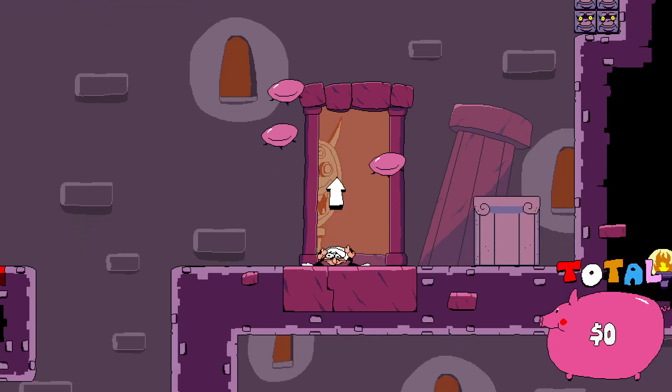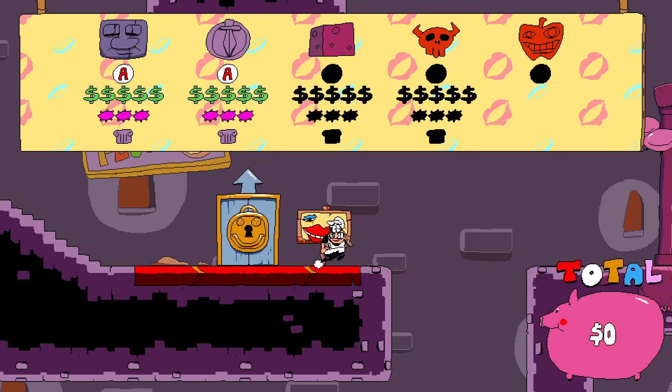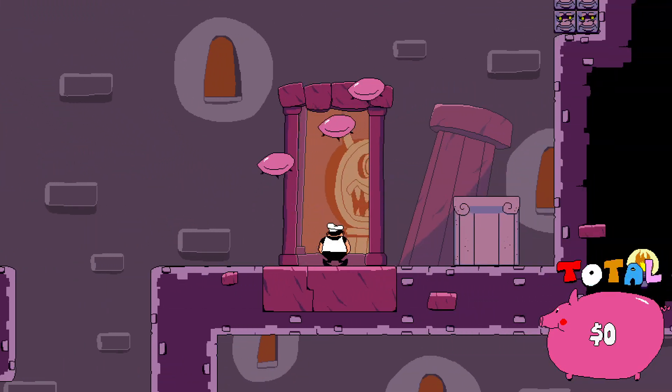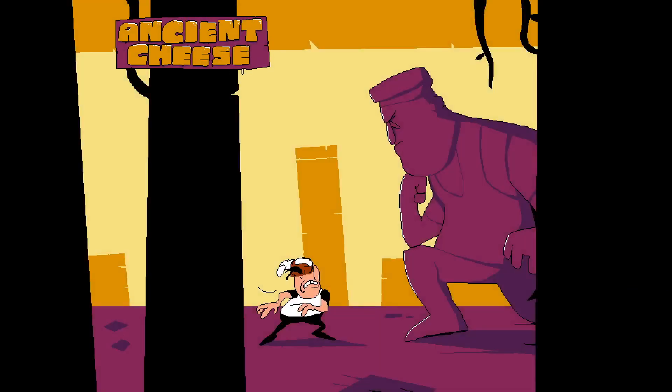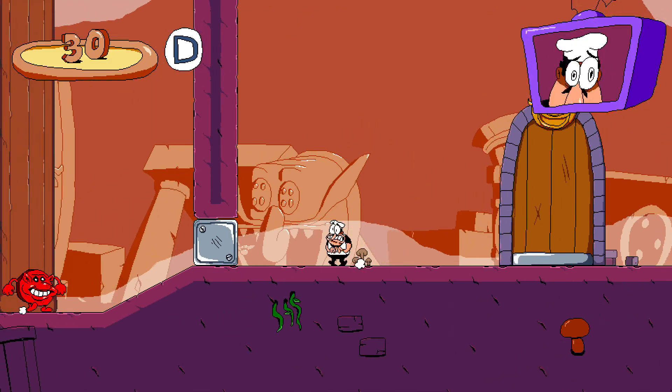So this is the boss door. This doesn't identify itself, but I guess I can assume it's the next one. Let's try it. Ancient cheese — these little title cards for these levels are so good. I love that they're a thing.